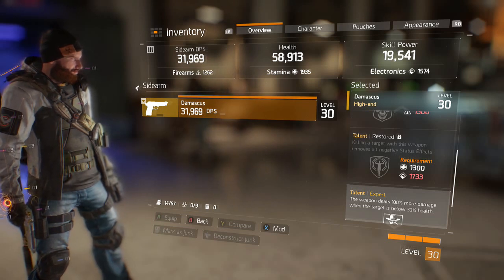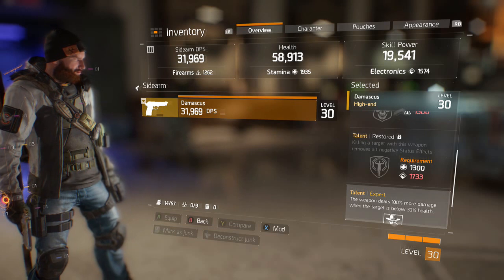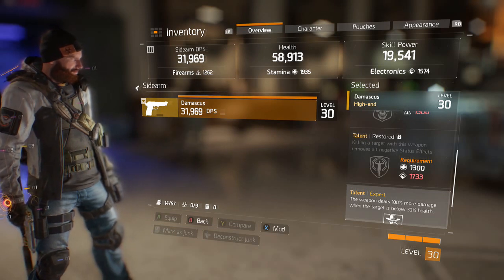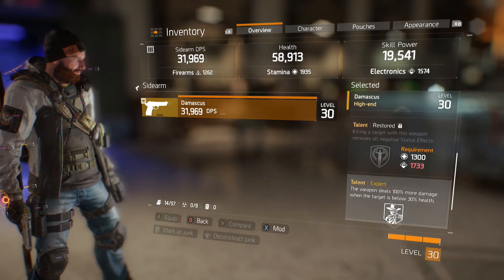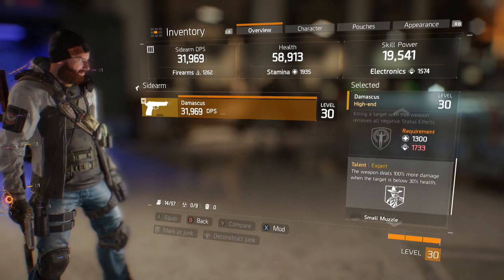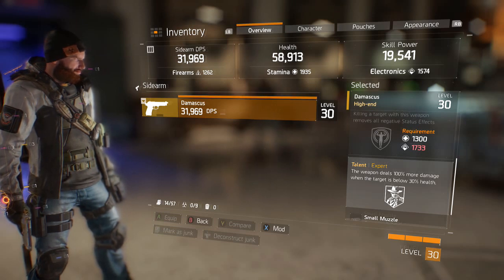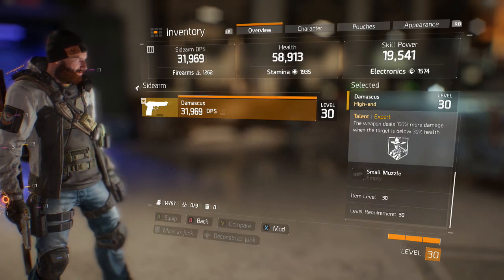Restored — killing a target with this weapon removes all negative status effects. The requirements for that are 1300 stamina and 1733 electronics. And then the last one, which is pretty normal for all pistols, is the weapon deals 100% more damage when the target is below 30% health.